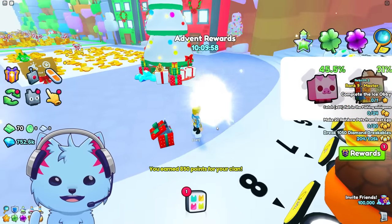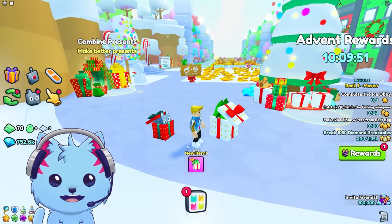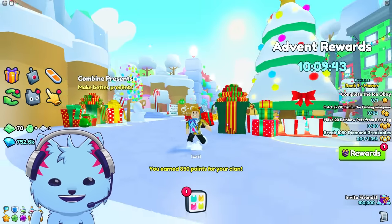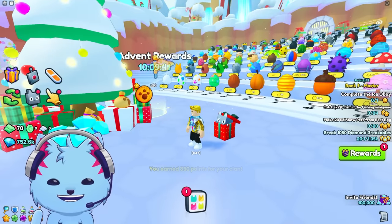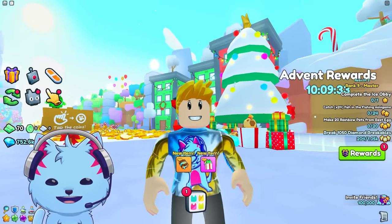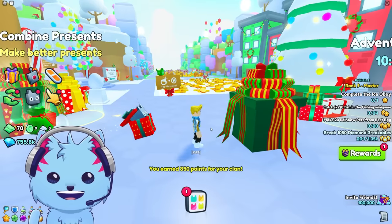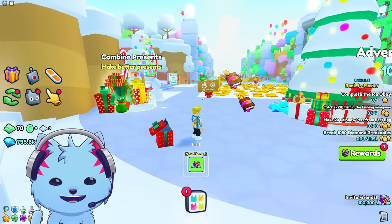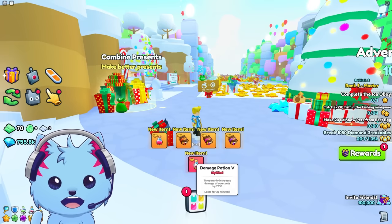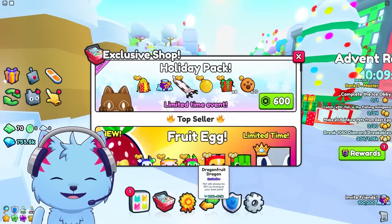Let's try the luck potion and open another one. My clan points are going up like crazy right now. We're getting a lot of hot cocoa but not really good stuff — it's kind of disappointing. Come on, give me something good please. We got some flags, some stuff... oh, why is this thing so trash? All right, we got diamonds — only 3K diamonds. We got some enchant books.